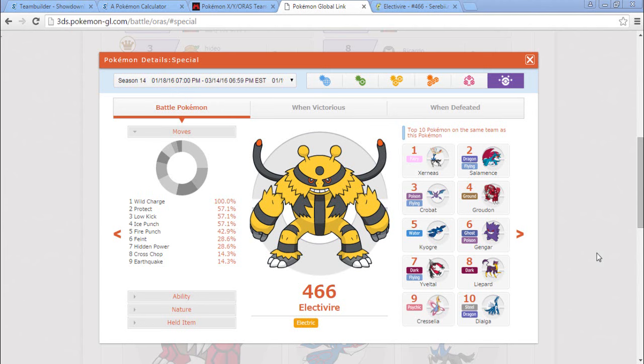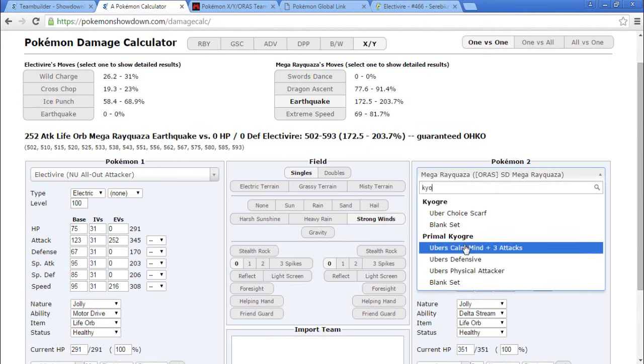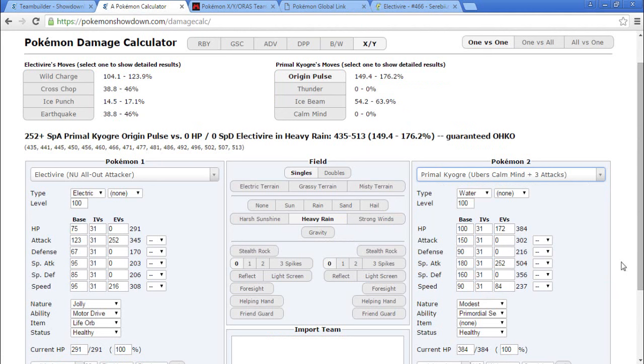When I thought about it, I figured Electivire could destroy Primal Kyogre, because Primal Kyogre is in fact more specially defensive than it is physically defensive, so Wild Charge could destroy it. If Wild Charge from Thundurus Incarnate can destroy it, I'm sure Electivire could take care of it. So I went to calc it up. Base speed for Kyogre is 90, base speed for Electivire is 95, so Electivire does outspeed Primal Kyogre.